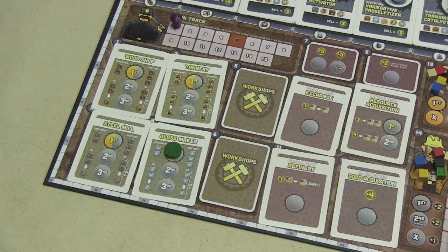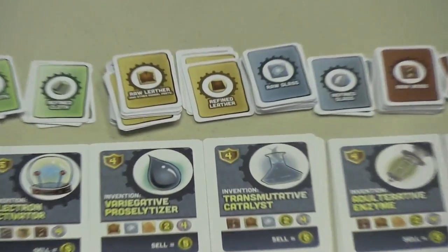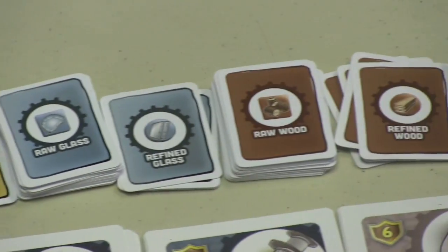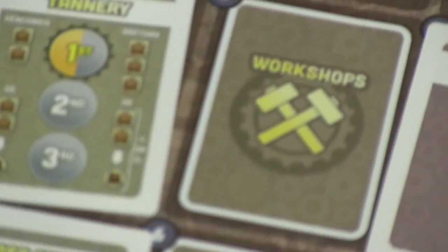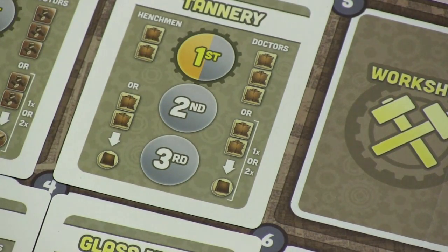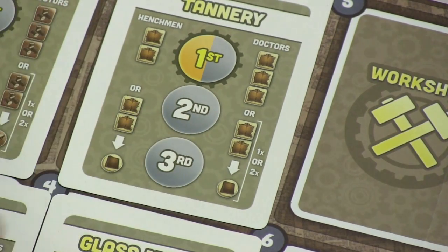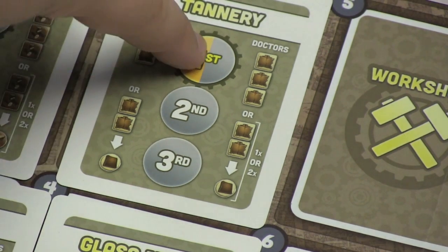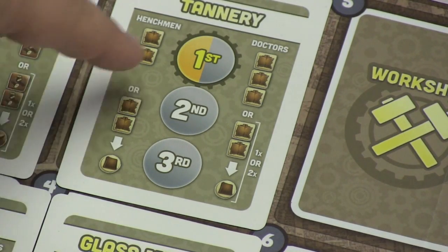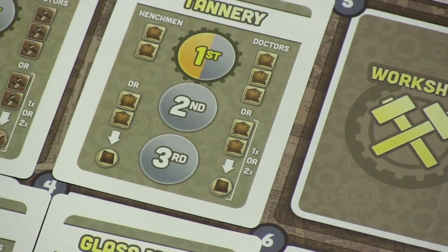The first section is the workshops. You'll mostly go there to either take a resource or get a refined resource — like leather, refined leather, glass, or refined glass. For example, at the tannery, if you send your mad scientist there, he'll give you three hides; a henchman gives two. Alternatively, you can refine two hides into a refined hide — the henchman can do it once, the mad scientist can do it twice. Importantly, whoever goes first decides the action — whether it's producing or refining — and all subsequent workers must do the same or can't use that spot at all.